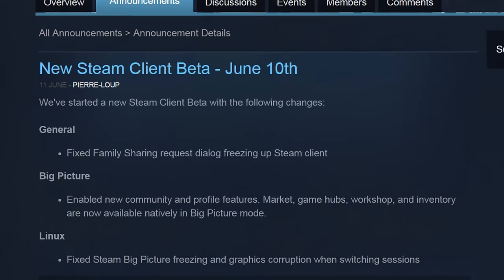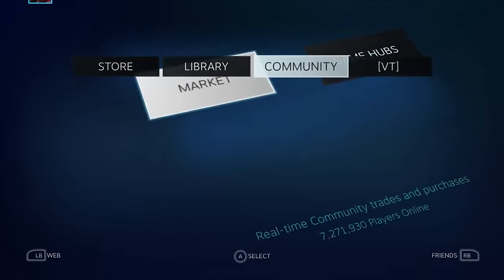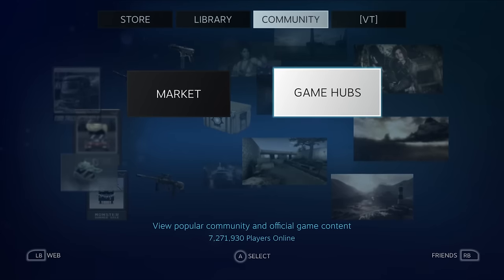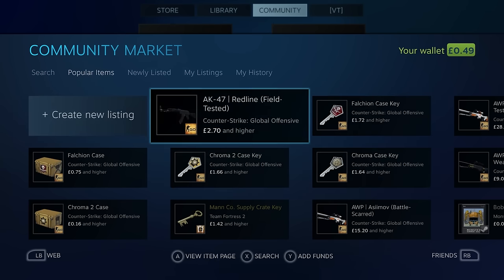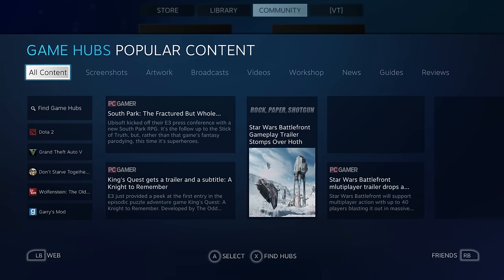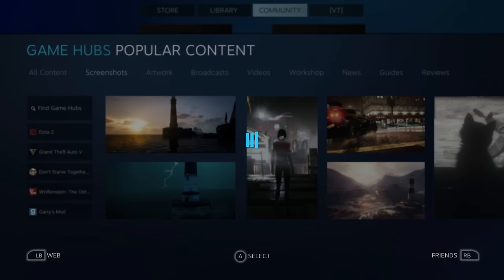Earlier in the week, the Steam Client Beta received a rather interesting update, clearly designed to get Big Picture Mode up to scratch ahead of its primetime showing as part of SteamOS this autumn alongside the release of the Steam Machines. The update largely focused on the introduction of game hubs and the Steam Marketplace, both of which stand as substantial Steam Community features missing from Big Picture Mode for far too long. All of these features function largely identical to their desktop counterparts, only with a different user interface akin to the rest of Big Picture Mode, allowing each of them to be viewed easily using a controller. If you're already in the Steam Client Beta, why not activate Big Picture Mode now to check out these new features?